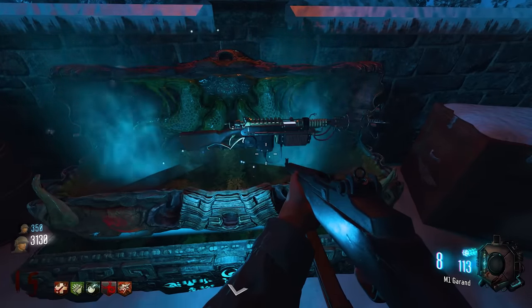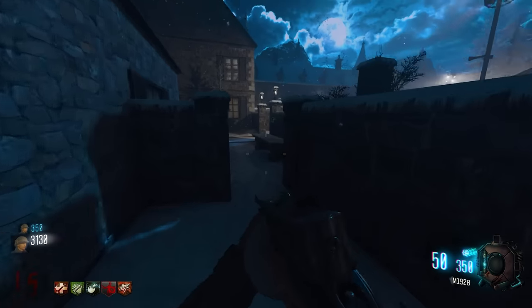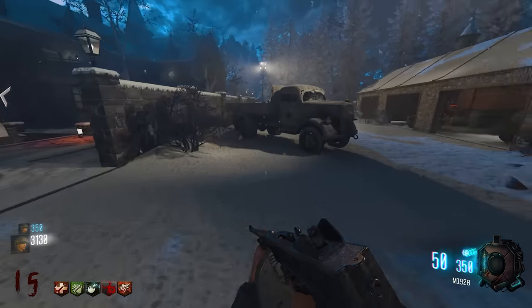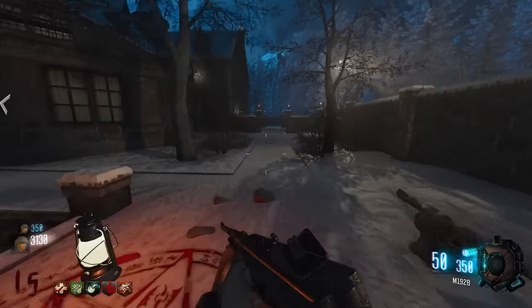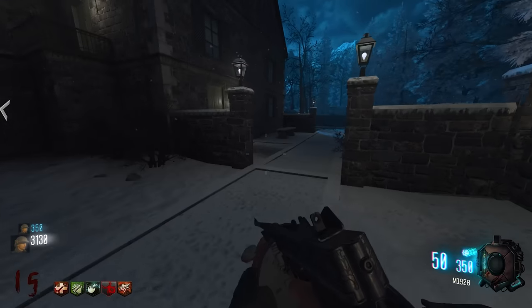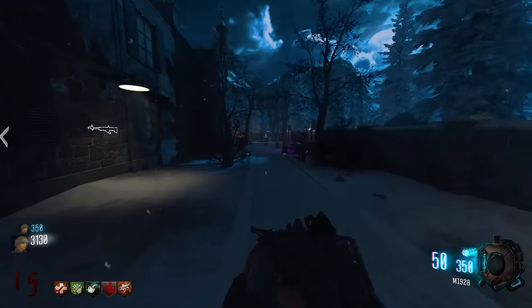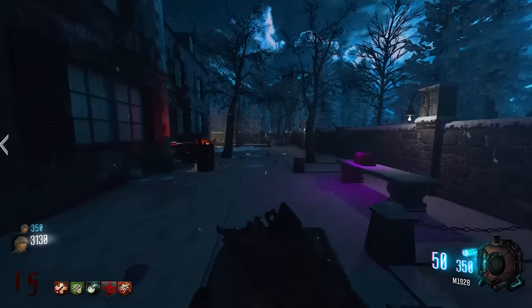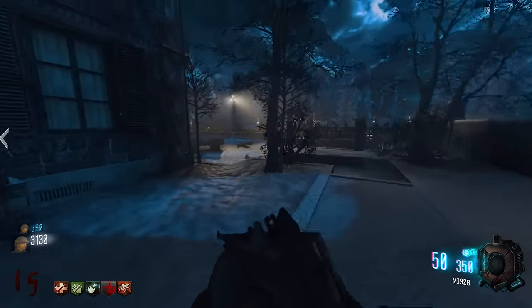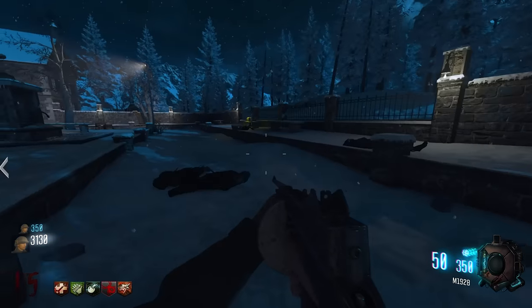One player gets the 1928 Thompson from the box — better ammo than the regular Thompson. Another player finds an AVS (similar to an SVT). They continue exploring and find another radio.